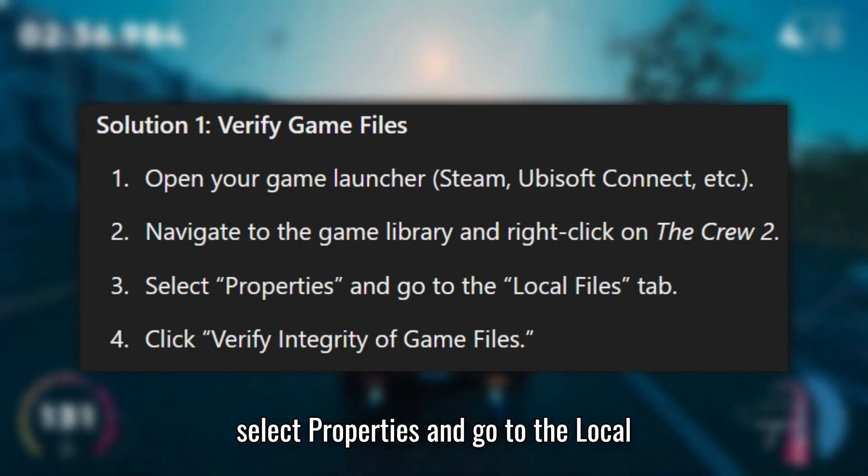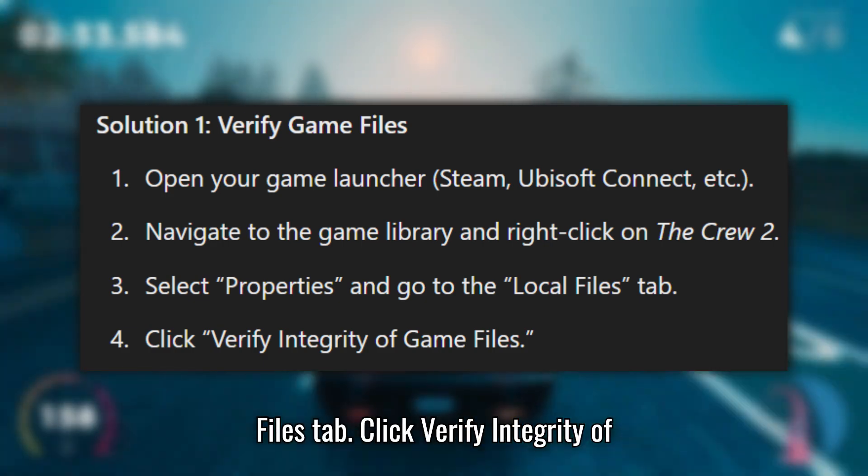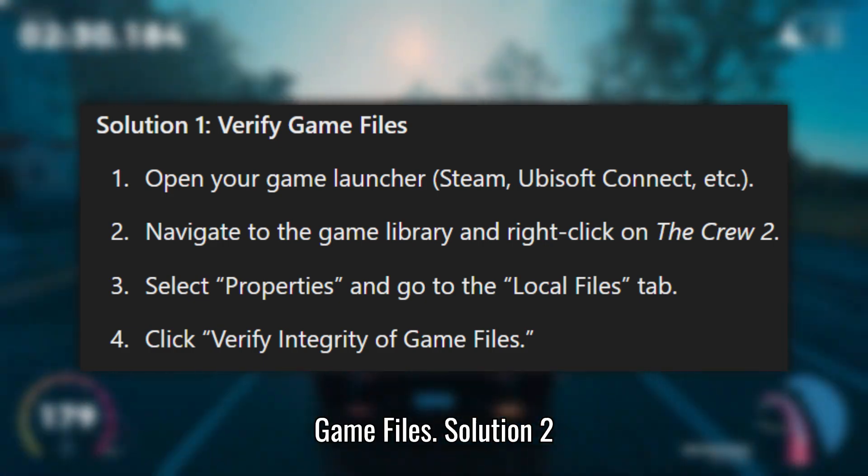3. Select Properties and go to the Local Files tab. 4. Click Verify Integrity of Game Files.